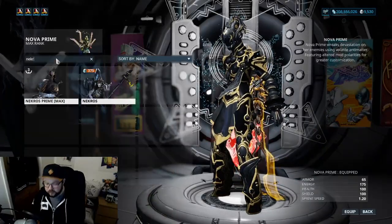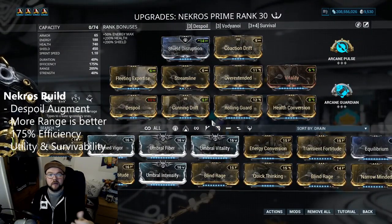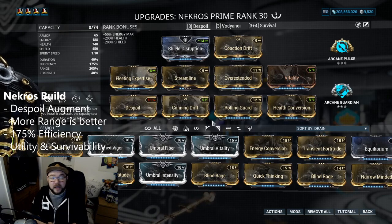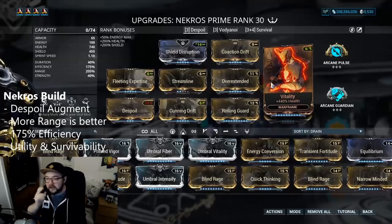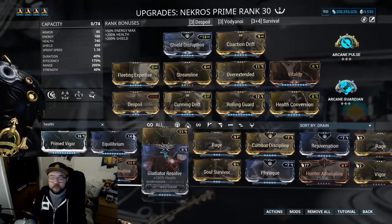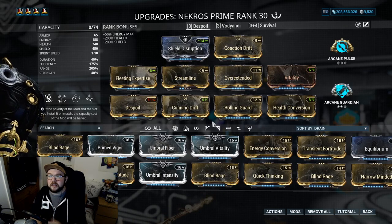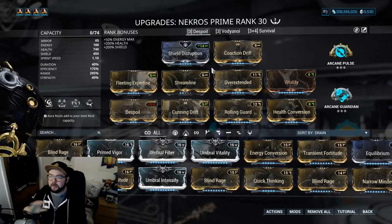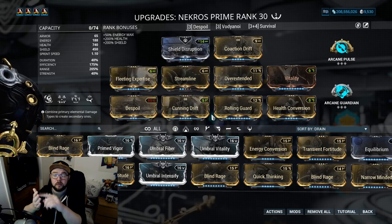For the Nekros build, we're using Despoil. Go for as much range as possible — the more range, the further Desecrate reaches across spawn containers and containment units. Keep efficiency at around 175. Running Despoil means health converts, so Health Conversion protects you. You can also run Gladiator Resolve for extra health. Note: you don't need Shield Disruption in the aura — that's a corpus-focused mod — and you don't really need Rolling Guard either. Mostly focus on range, efficiency, a little survivability, and some utility.